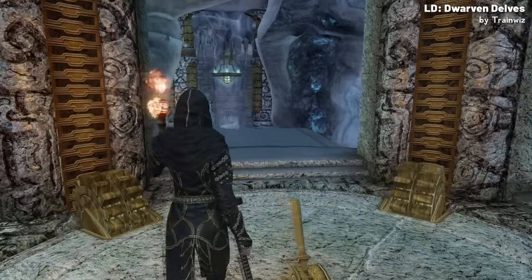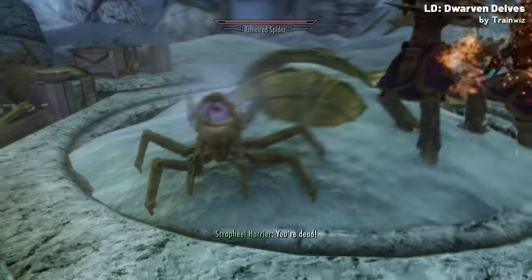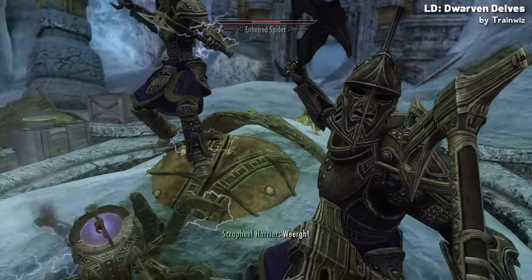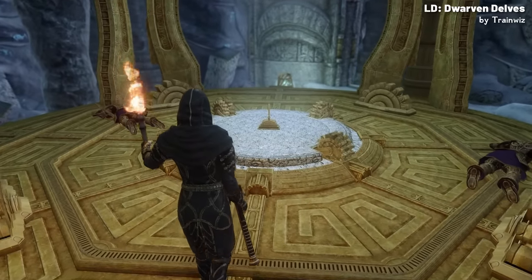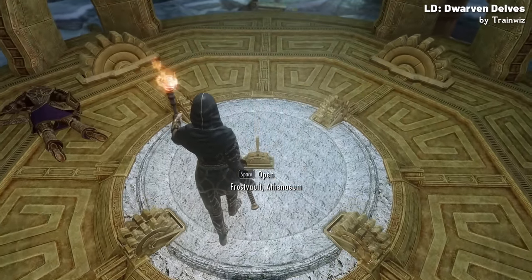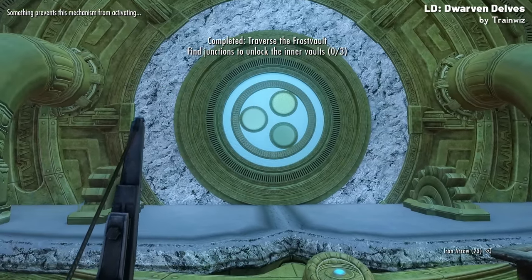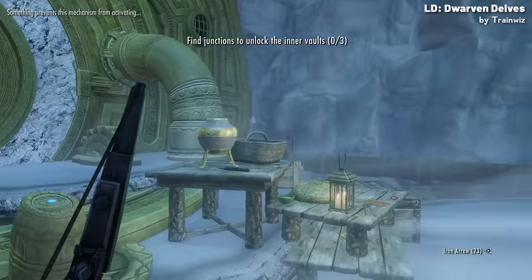Moving on to the second of the dungeons, there's Frost Vault. The backstory is that a group of high elven craftsmen have figured out how to unravel the secrets of the Dwemer, however the new power they're learning is starting to spiral out of control. The elves were ultimately trying to open the vault at the heart of the dungeon, which requires the activation of 3 mechanisms scattered throughout the ruin — which after you kill the elves becomes your task.